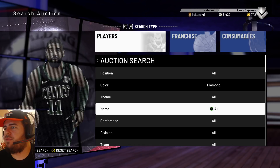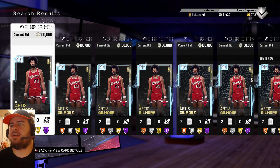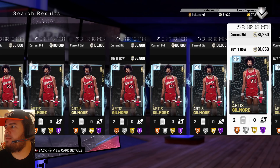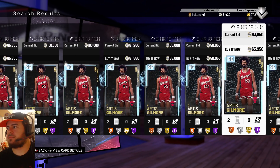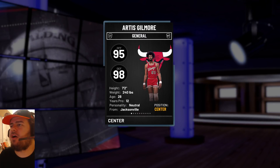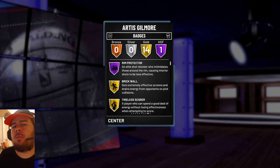We're going to start off with Artis Gilmore, former Bulls player. Let's see if he pops up. There he is — there's a couple in the auction house already and he's in the buy-now market right now. So let's just check him out already: 95 offense, 98 defense, 7'2" monster. 14 gold badges, one Hall of Fame badge. I'm going to scroll down the badges now so you guys can see them.